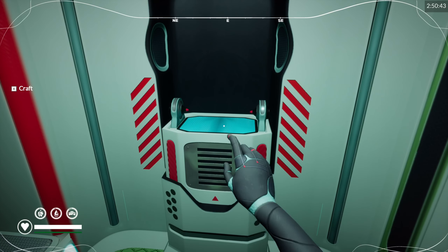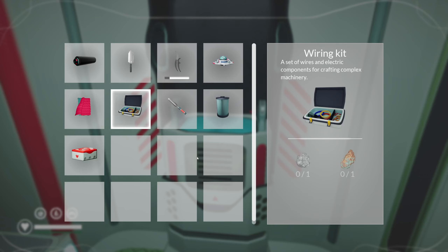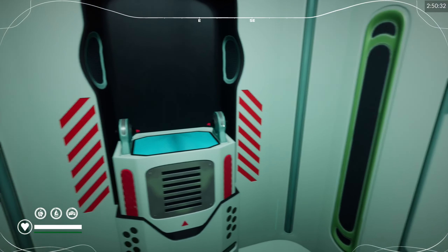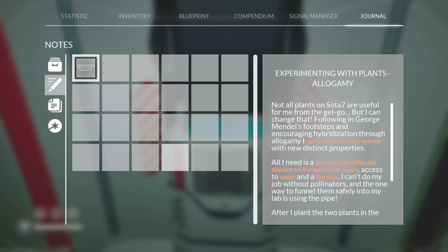Let's grab you. Let's craft again. And then another one of you. I wonder if it's got durability on the weapons. Experimenting — I can create new plant species with distinct properties. All I need is a grow pod and two different plants.